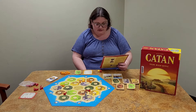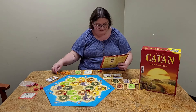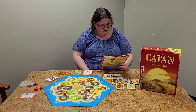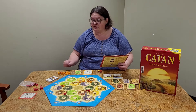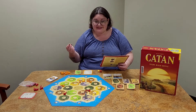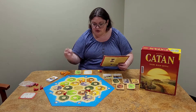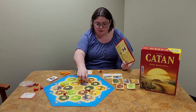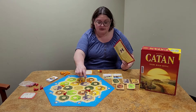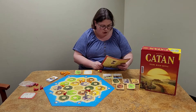You have to upgrade an existing settlement to place a city — you can't just put a city down anywhere. Cities produce twice as many resources as settlements. So if I upgraded this settlement and someone rolled a six, I'd get two wheat; if someone rolled a three, I'd get two ore. Cities are worth the extra victory points, but they're difficult to get because they cost a lot of cards.